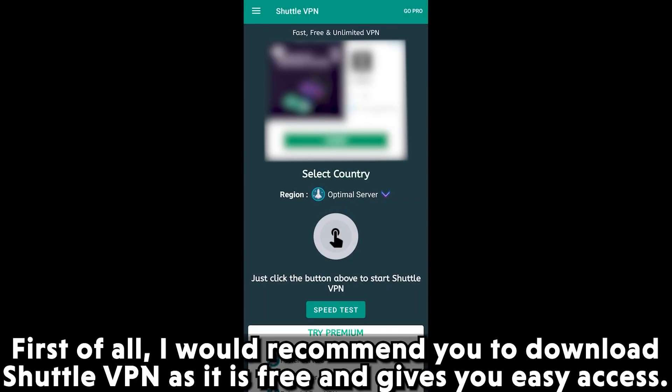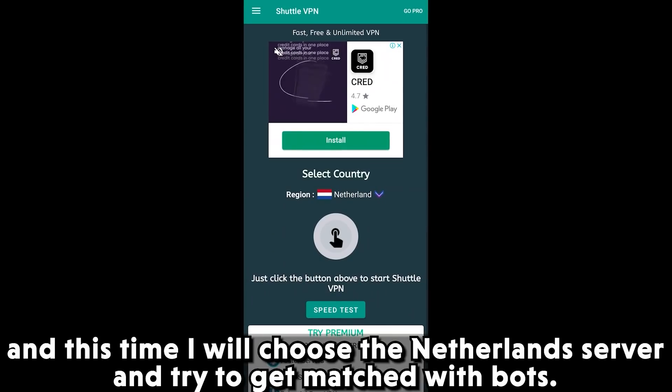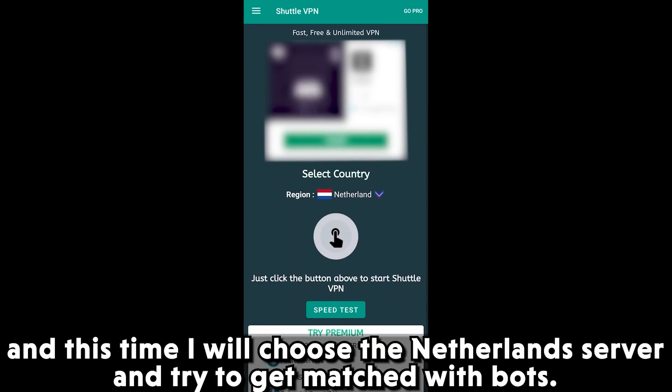First of all, I would recommend you to download Shuttle VPN as it is free and gives you easy access. Next, connect to the Turkish server or the Netherlands server. This time I will choose the Netherlands server and try to get matched with bots.